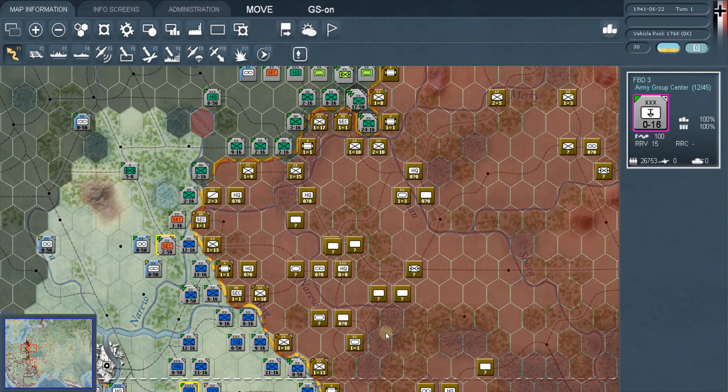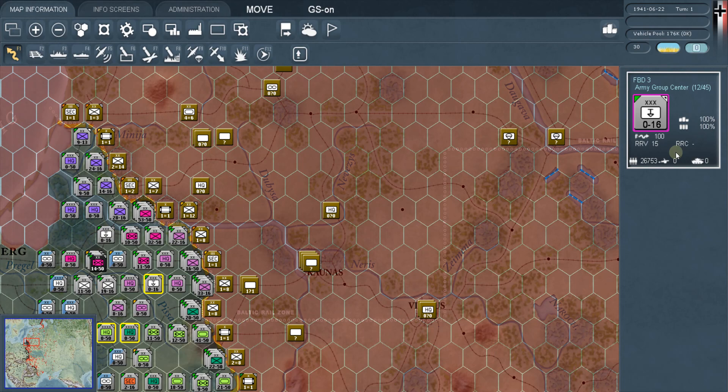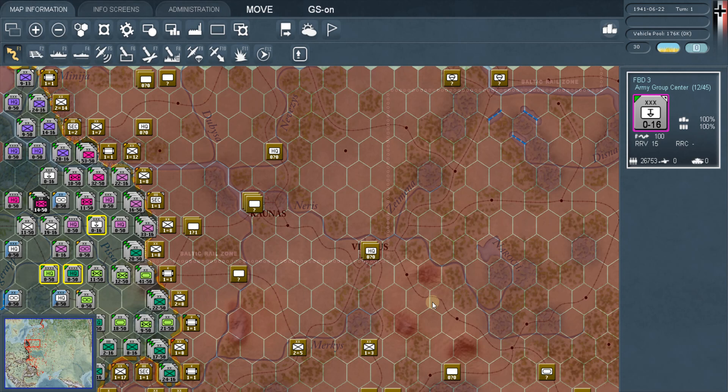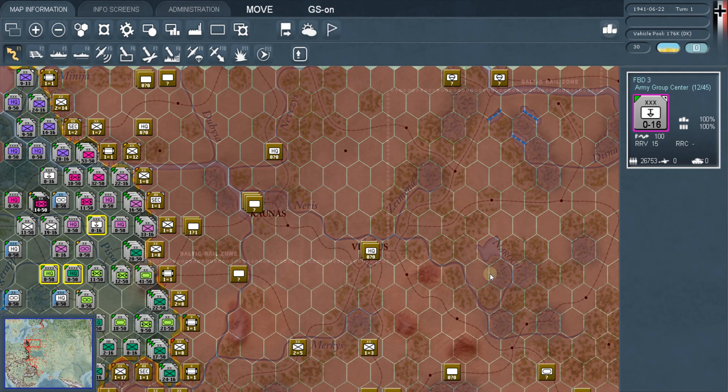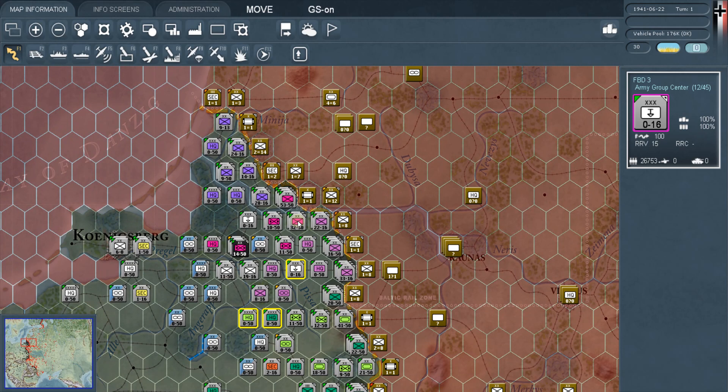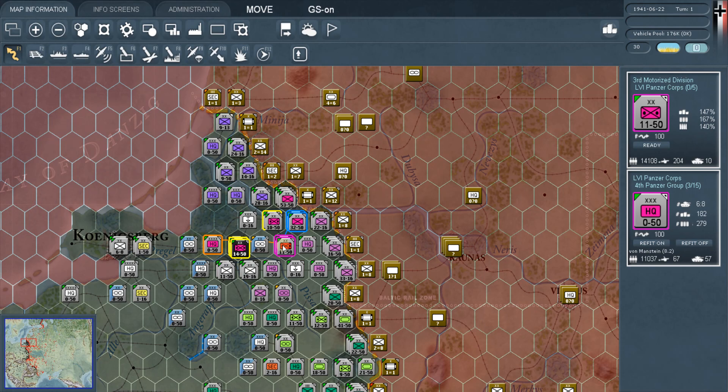Something important to know early on is the Baltic Rail Zone. In the central part of the Soviet Union they had built their rail to more of the central European standard, so it costs fewer points to repair there than in the north or south. It costs three points to repair rail in the north but only one point in the Baltic Rail Zone — it just costs less.